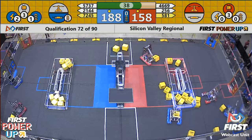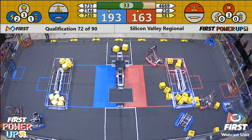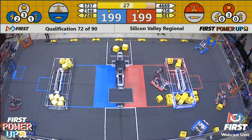Both alliances are using their Power Ups and are prepped to use Levitate as well. Red has used Levitate — that's going to be worth an extra 30 points as soon as we hit the last 30 seconds, pulling Red into the lead. Jumping into the lead, actually tying it up almost exactly.